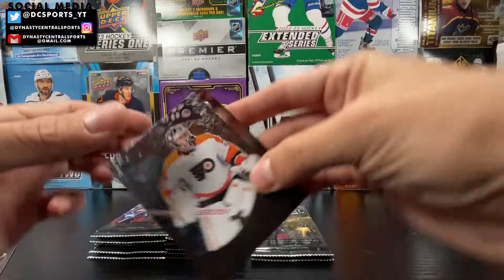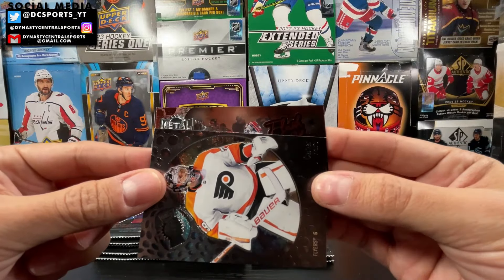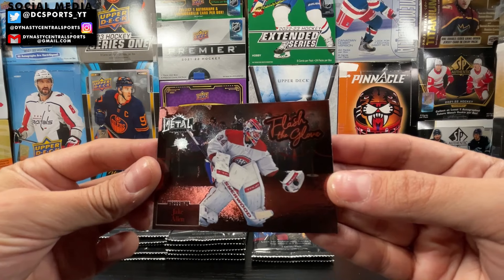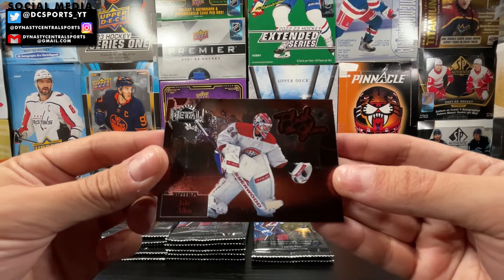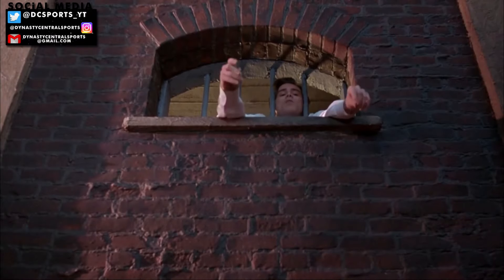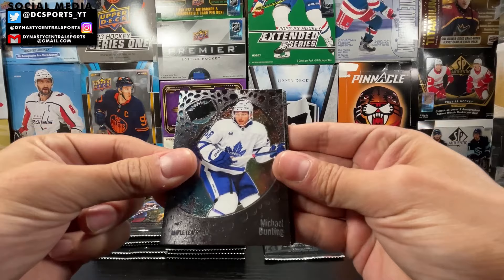And another Flash the Glove — let's see if he's actually flashing the glove. It is Jake Allen. Kind of flashing the glove there, but he's kind of apprehensive about it — like, is this a warm-up shot? Because he's not really putting a lot of effort into that save. Come on, put some effort into it. Michael Bunting.